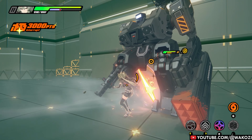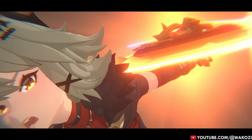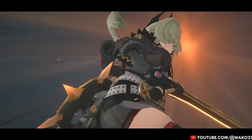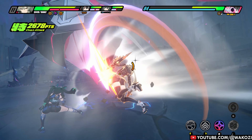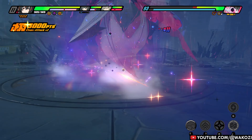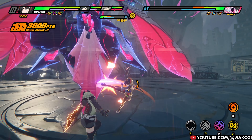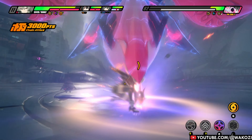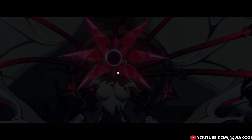We also need to talk about her ultimate. It is flashy, it is powerful, but let's be real — it is kinda meh for our current DPS meta. Sure, it will deal some nice damage and apply daze, especially when attacking shielded enemies, but considering how thirsty the meta is for pure DPS ultimates right now, you are most likely going to save your ultimate for someone like Zhu Yuan. Caesar's ultimate is nice to have, but you probably won't be basing your whole strategy around it unless Mihoyo changes how ultimates work in the future.